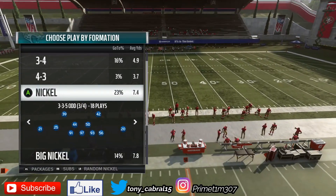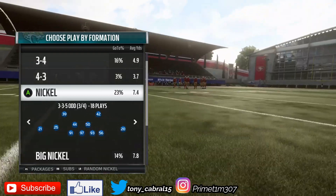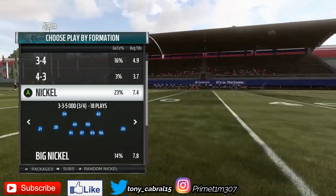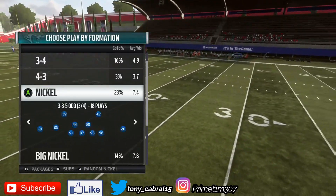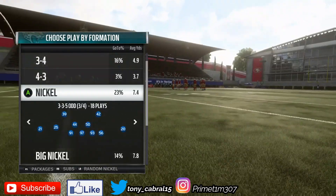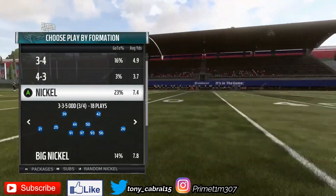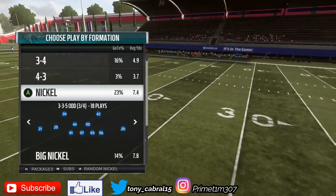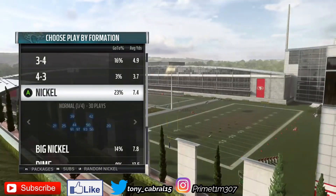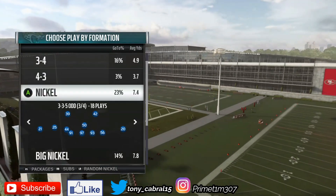What's up, my young kings, it's your boy Primetime coming back at y'all with another blitz out of the 3-3-5 odd. This is out of the Detroit Lions playbook. If you don't know already, this is probably arguably the best defensive playbook in Madden this year, especially because it's got the Dollar, it's got the same setup as the Patriots — three-four, four-three, nickel, three-five odd, and more.